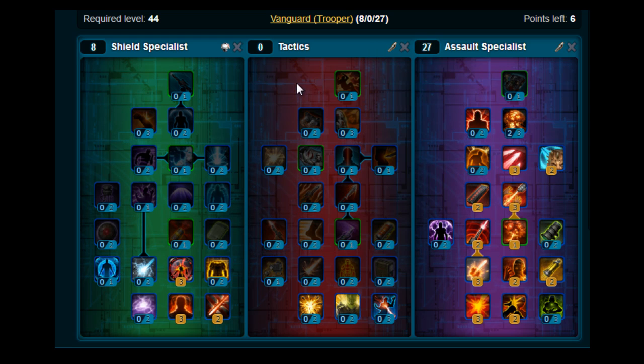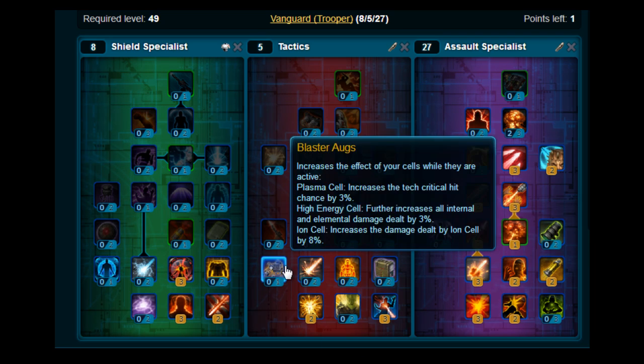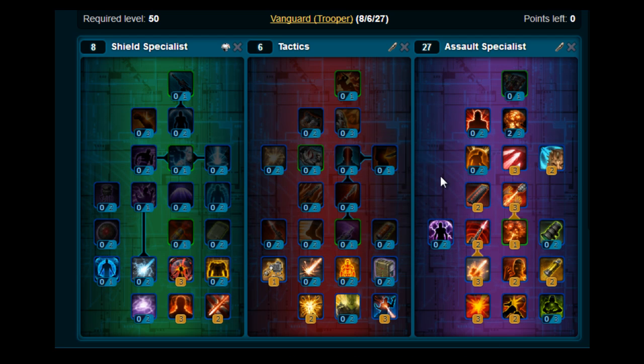Then we're just going to pick six points out of the Tactics tree. We've got to put three on Focused Impact, two on Demolition, and our final point goes on Blaster Augs. So that's the leveling build for the Trooper Vanguard.